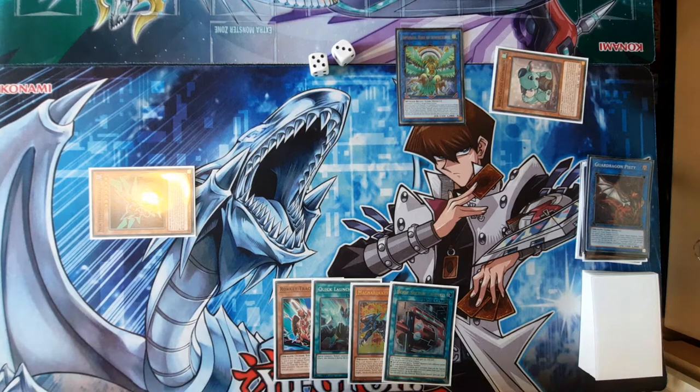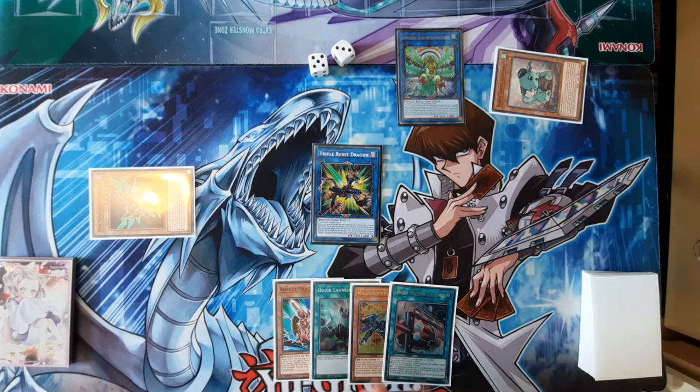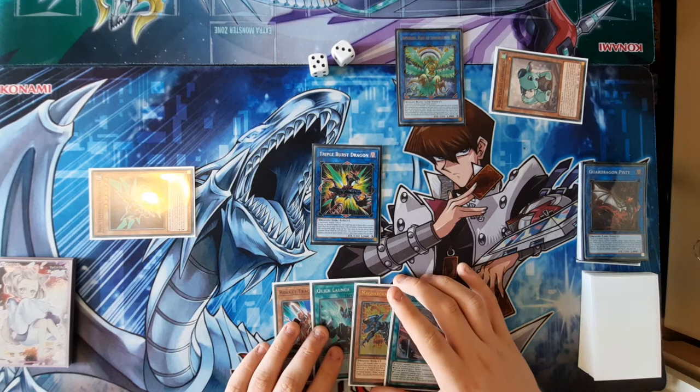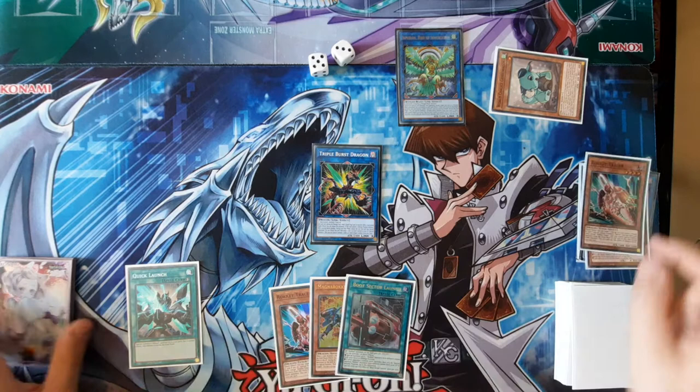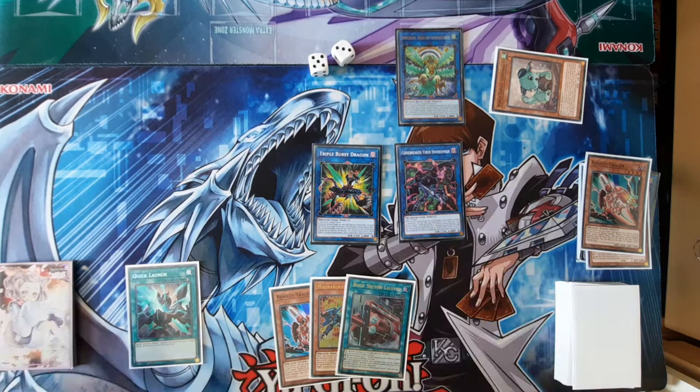Next you're going to link all three of these into Triple Burst Dragon. I'm running Triple Burst Dragon because you can't summon a non-Dragon by using Alphaumi and Pisty as material, so you have to summon a Dragon Monster if you're linking with them — so this is just a lot better. Then you're going to activate Quick Launch and summon any Rokket from the deck, just go for another Tracer. Then you can link Noctivision Dragon and Rokket Tracer into Codebreaker Virus Swordsman.